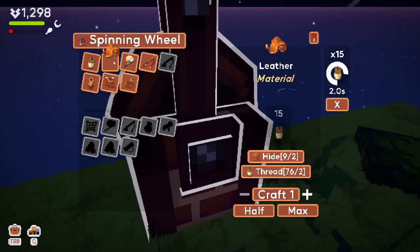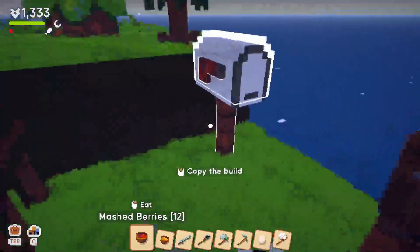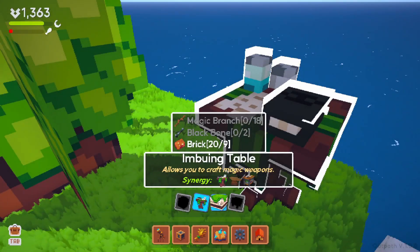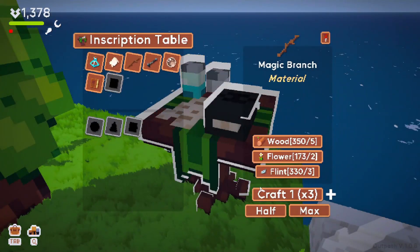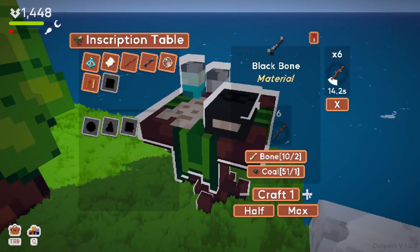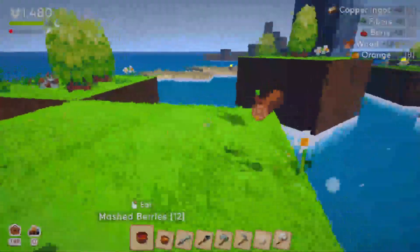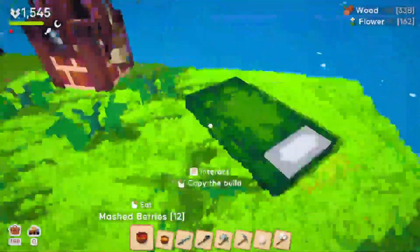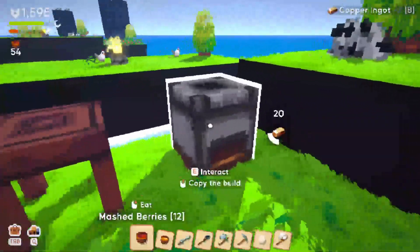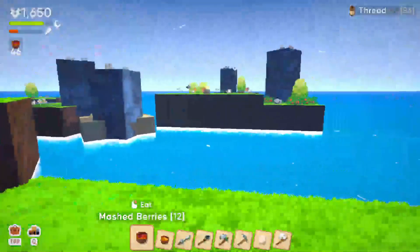Do we not build this thing yet? So we don't have the leather. I feel like these artifacts are pretty important. Was there another magic table we could build? Imbuing table — we need 18 magic branch and 2 black bone. Getting the clicking to do 5% of the craft seems pretty good — it's pretty much like a second off every time. Kind of seems important.